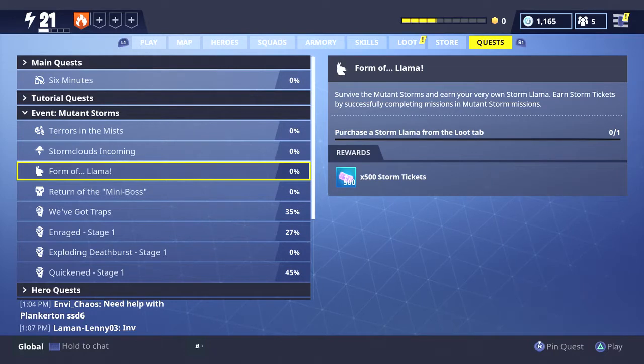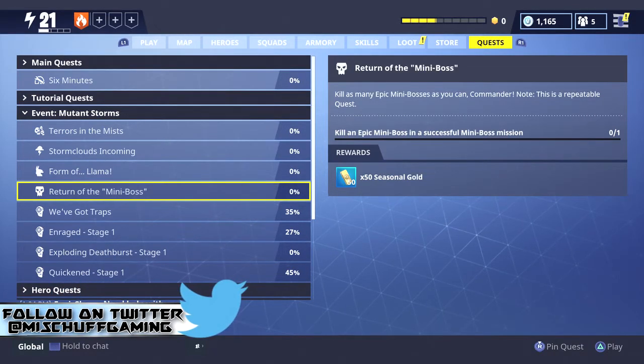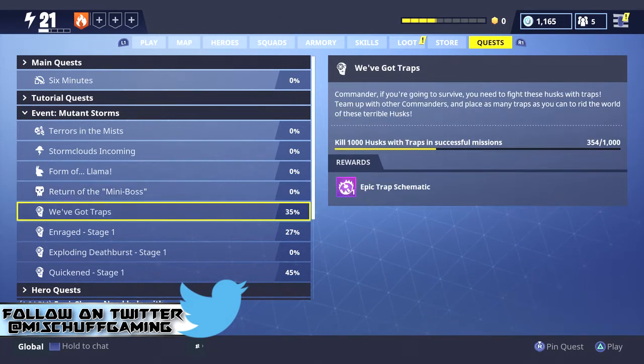For the Llama, we're going to be purchasing a Storm Llama — more on that in a second. Then we have Return of the Miniboss: kill an Epic Miniboss in a successful Miniboss mission, so we're going to be looking for those modifiers. We've also got Traps: one thousand Husks killed with Traps in a successful mission.